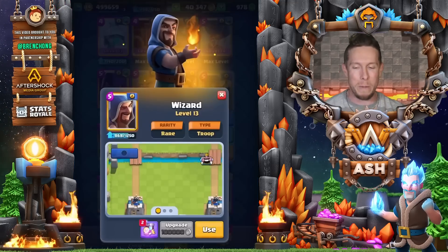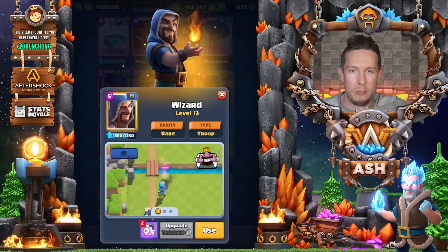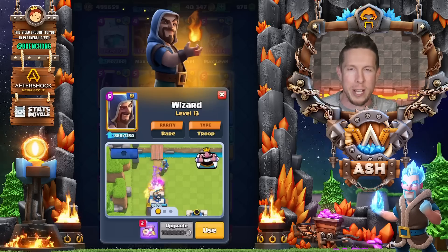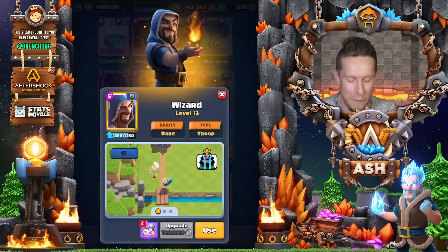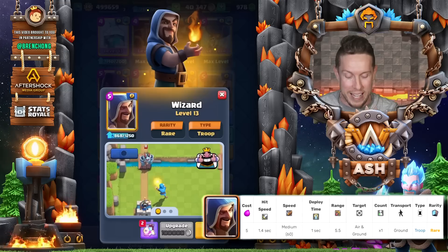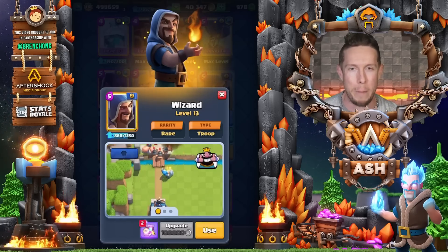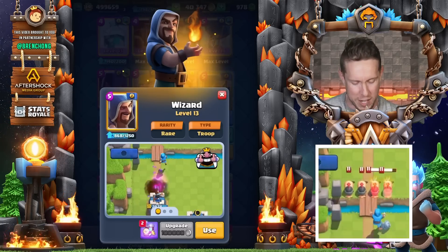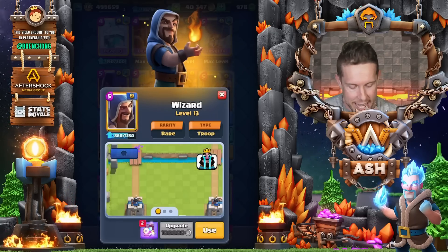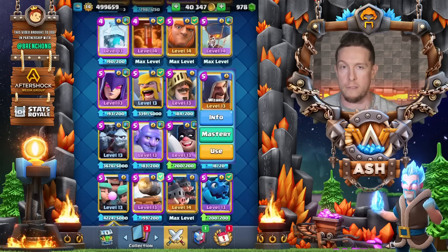Next is the Wizard — similar to Witch, I could have put them as a tie. These cards got a lot of hate as no-skill brainless cards for a long time, and you could argue that's a little bit the case like Mega Knight. However, the Wizard is pretty solid in mid ladder. He does a lot of damage, has a solid radius, and can evaporate an entire area of the arena of any swarm troops. He's pricey at five elixir but worth upgrading.